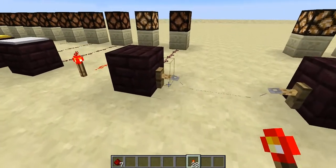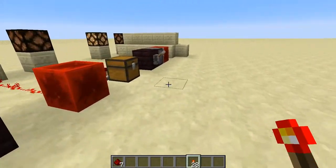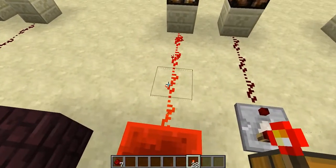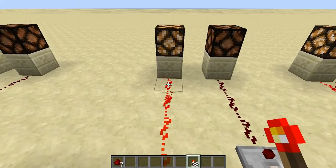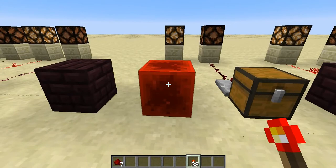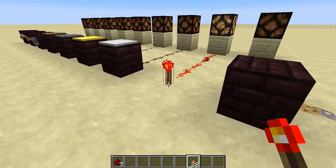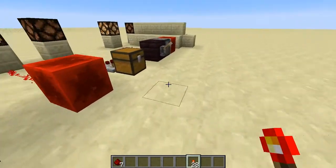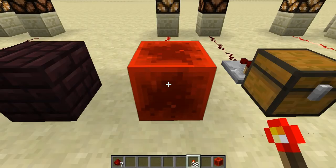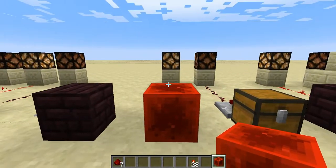There are a lot of different uses for tripwire hooks, and we'll get into that in another episode. Another great thing that Mojang has recently added is the Redstone block. The Redstone block always gives you a Redstone signal. You're kind of wondering, why do we have a block that takes nine Redstone to make when we've got the Redstone torch that requires one stick and one piece of Redstone? Well, it does basically the same thing as your Redstone torch, but there is a difference, and we'll show that in a second.